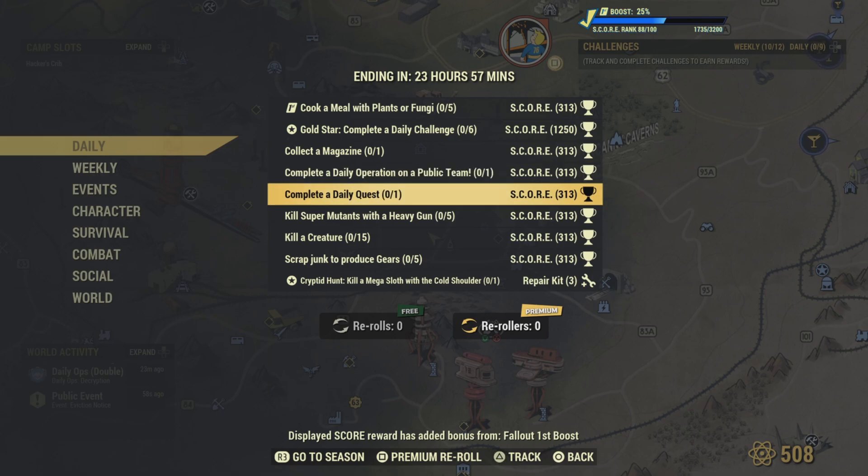Complete a daily quest. Just do a daily quest. We got to go ahead and claim a workshop to get that. That way you can just do general quests, and that challenge will be completed.